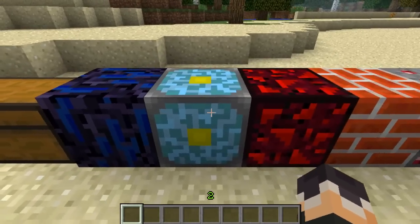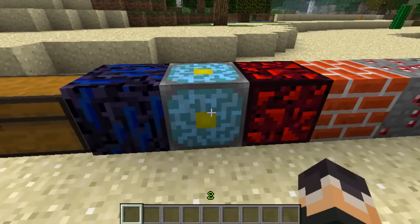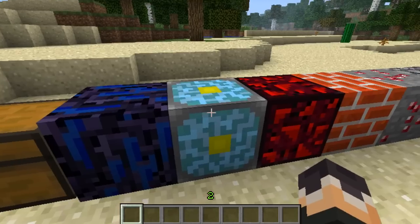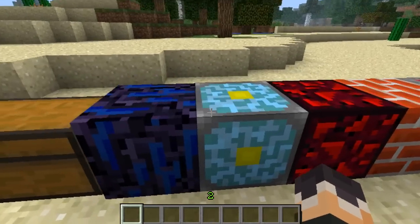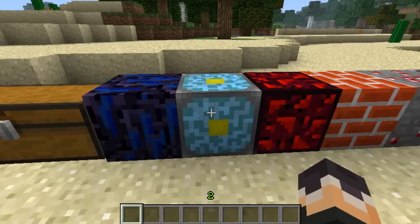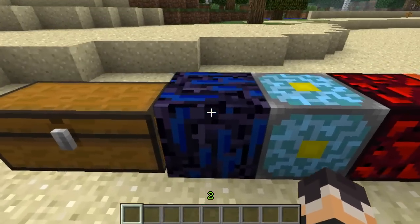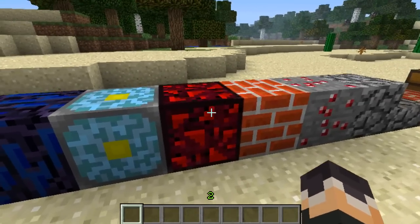The next block here is the Nether Reactor Core. I've never heard of this before, and a lot of people told me it was actually in the Pocket Edition. I don't know what it does at all — it just kind of looks cool. In this mod, it's actually used to make armor, which I'll show you in a second. The block after that is the Glowing Obsidian, and I really like the texture on this one. It matches with the Crying Obsidian — it's like blue and then red. It's going to be used to make various things in this mod.